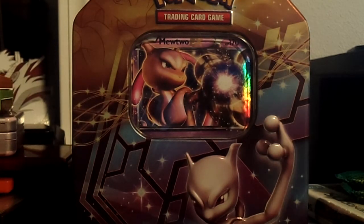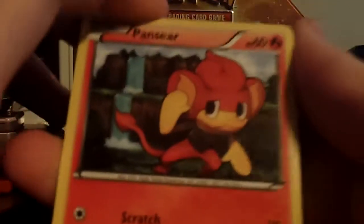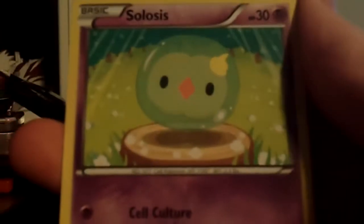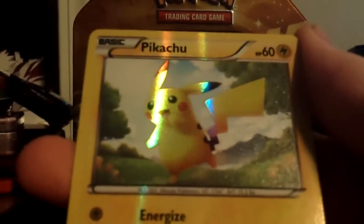It would be nice to get a catcher. Now I'll open a Black and White base. I think this is the last of the tins. I might get a second one, but I don't think I'm going to be buying any more of them. We have a Pansear, Scraggy, Joltik, Psychic energy, Solosis, reverse rare Liepard. And — oh shit! Secret rare Pikachu.